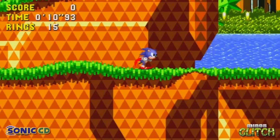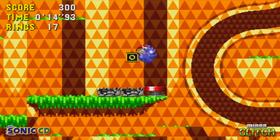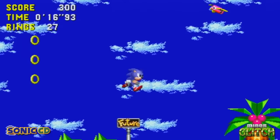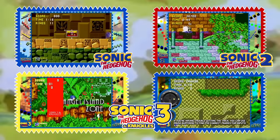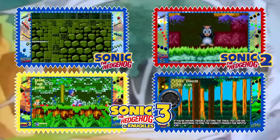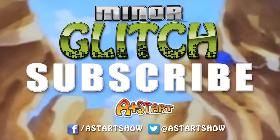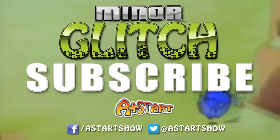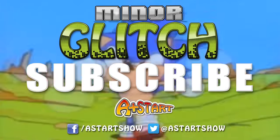Sonic CD doesn't have that many glitches, which makes a huge change for a Sonic game. But there you have it — some glitches you can try out in Sonic CD. If you like Sonic glitches, why not check out these classic Sonic Son of a Glitch episodes? From Sonic the Hedgehog 1, 2, 3, and Knuckles, we got it covered. And if you liked this episode, hit that like button, share it with everyone you know and love, but most importantly, please subscribe if you want to see more from the series.